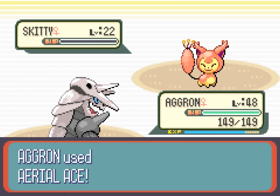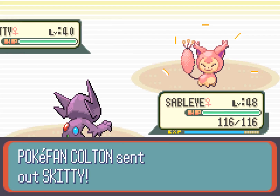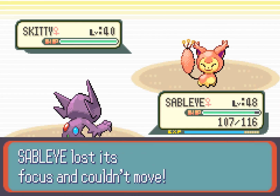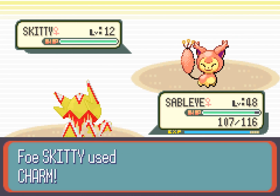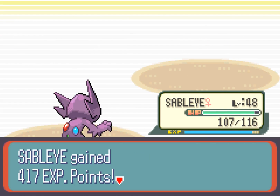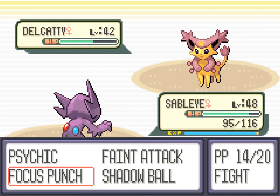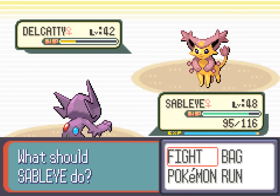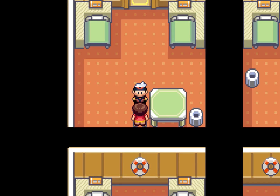We battle a trainer going between Lilycove who has a level 36 Skiddy. Interesting to see what a Skiddy can do to us. We're at minus four stat drops and yet we can still take these guys out. Next is a Delcatty, which also goes down. He says that was an enjoyable match — nothing too interesting there.